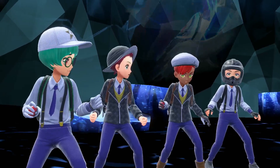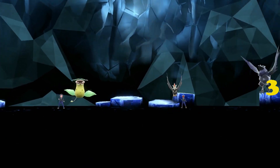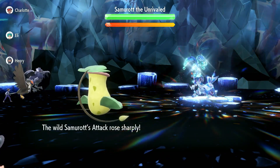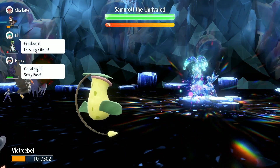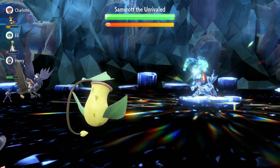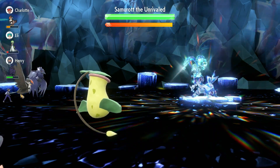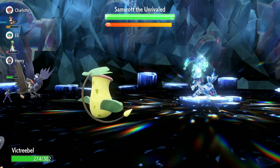Okay, so straight off the bat, our first three moves are going to be Strength Sap — we're going to do three of those — and then we're going to do three Acid Sprays. And then we're going to finish the raid with just doing Giga Drain. It does heal us, so we don't have to worry about getting fainted. This is what's going to help us survive until we get to the part where we need to start attacking.